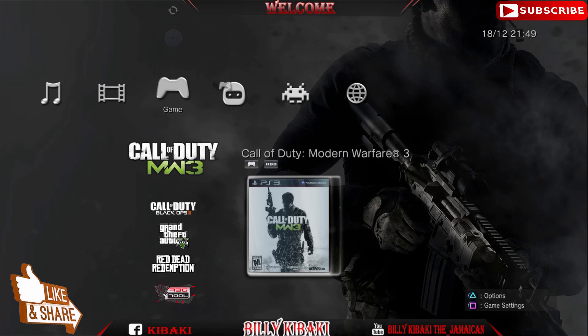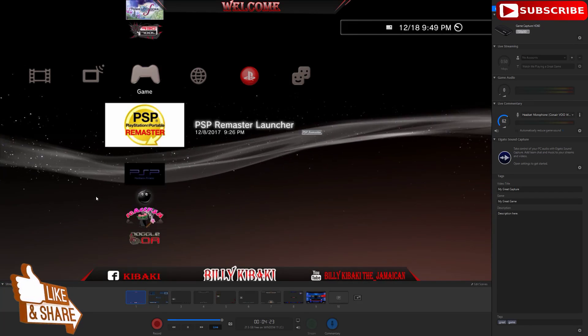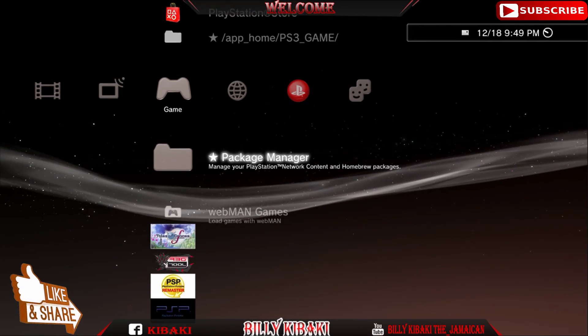Now go ahead and boot up that game that was giving you the black screen issue. Once you're on your XMB, go all the way up and boot the game up.